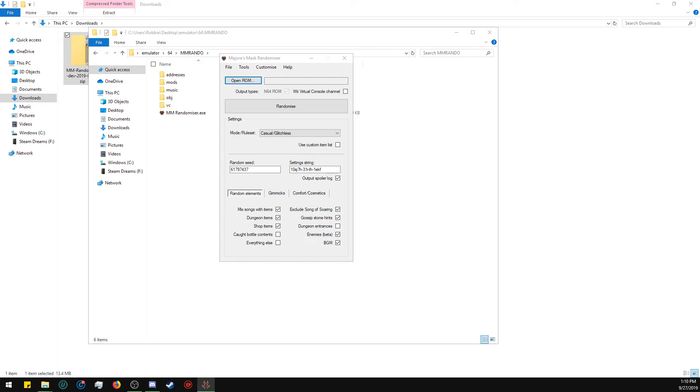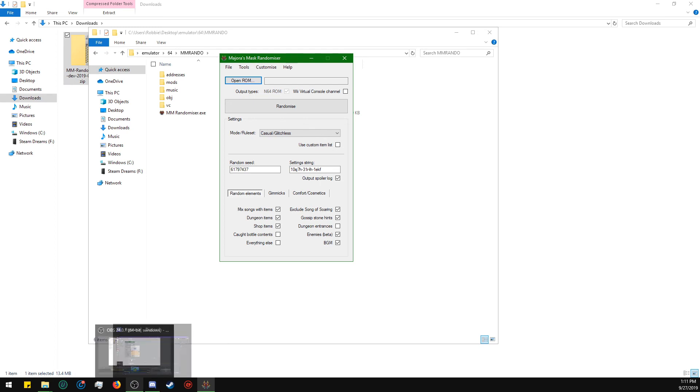I don't even know what this ROM is — I think this is Ocarina. About two different versions... I don't have Majora's Mask. I can remedy that real quick. Actually, no — it'll probably just be in the game whenever you see it.